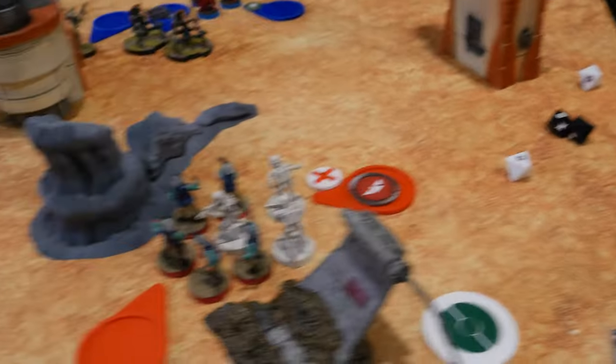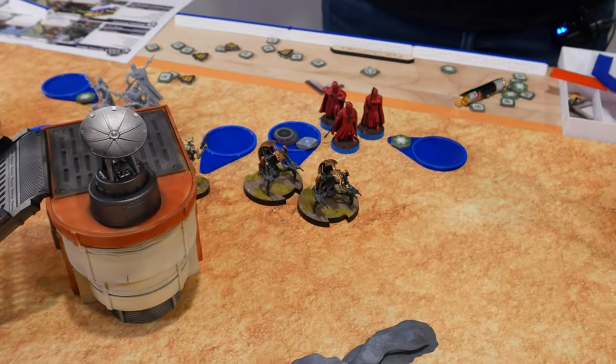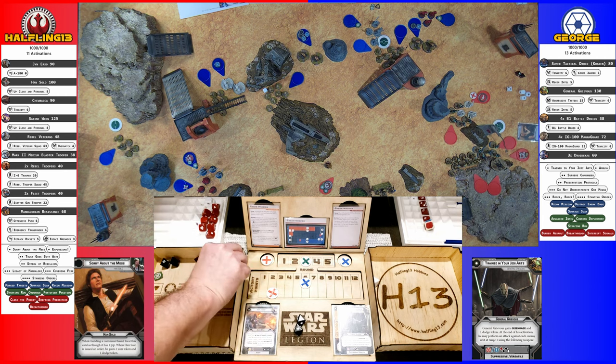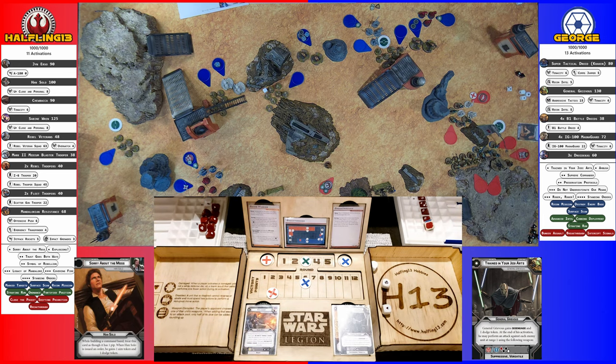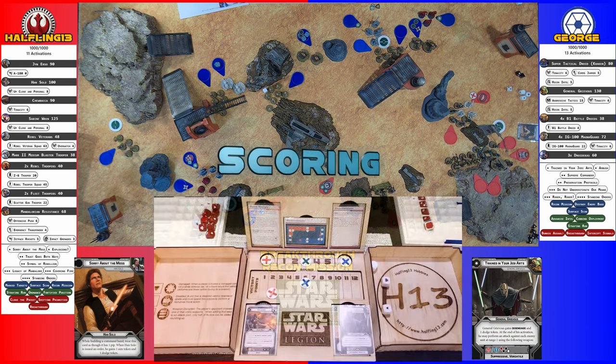The Mandalorians stay in position, take an aim, and shoot at the Droideka, scoring two hits, a hit, and a crit — re-rolling the aim for nothing additional. After burning one shield and rolling three white saves, they make two and take one wound. The Rebels score another point.